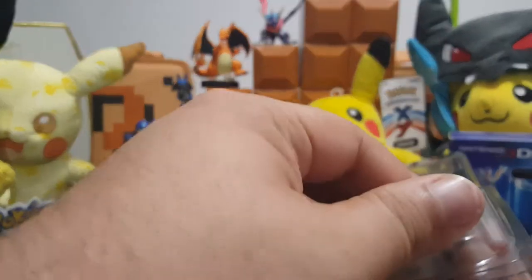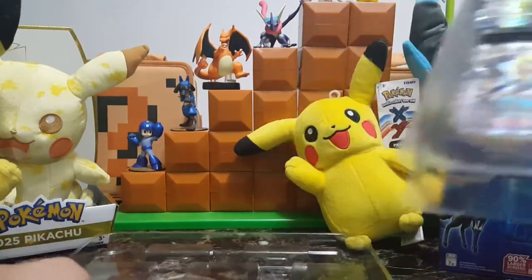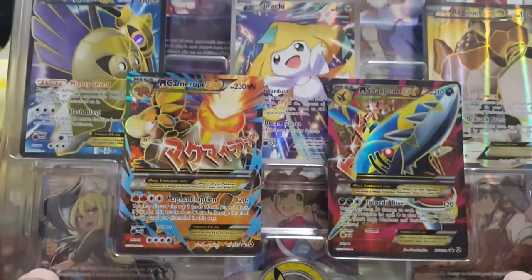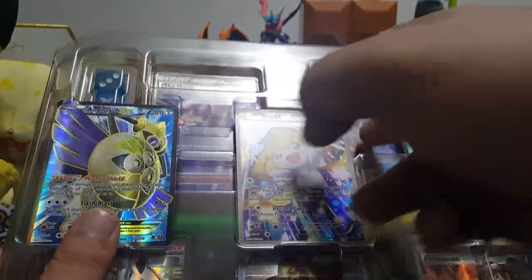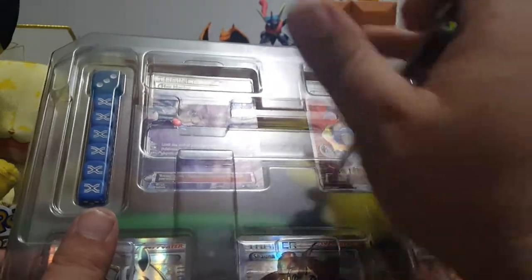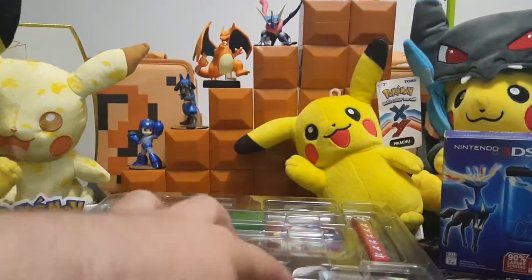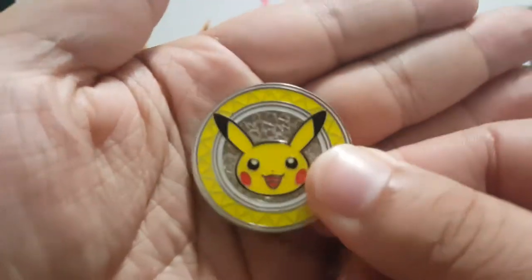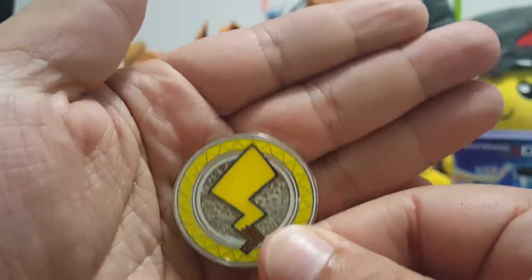Next we have the promo cards - beautiful cards. Let me see if I can take them out so we can get a closer look at them. And here we have the Pikachu coin - so pretty, and the back of the tail.